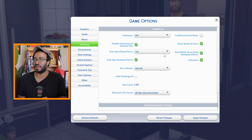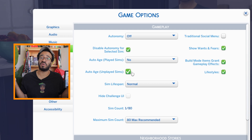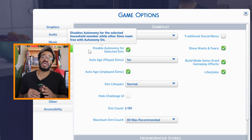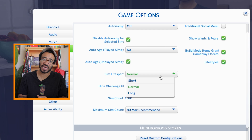These gameplay environment impact settings are only for that particular save file, so if you have multiple saves, come in here and make sure game options match what you want for each save. With auto age, you can have your Sims age up when they're supposed to, or turn it off so they never age. You can also set it to only age up the active household, so anyone outside that household stays at their current age. I also like to sometimes disable autonomy for selected Sims only, while autonomy remains on for others. You also have Sims lifespan: short, normal, or long. I have some games where I play on long lifespan, especially if I really love that family.